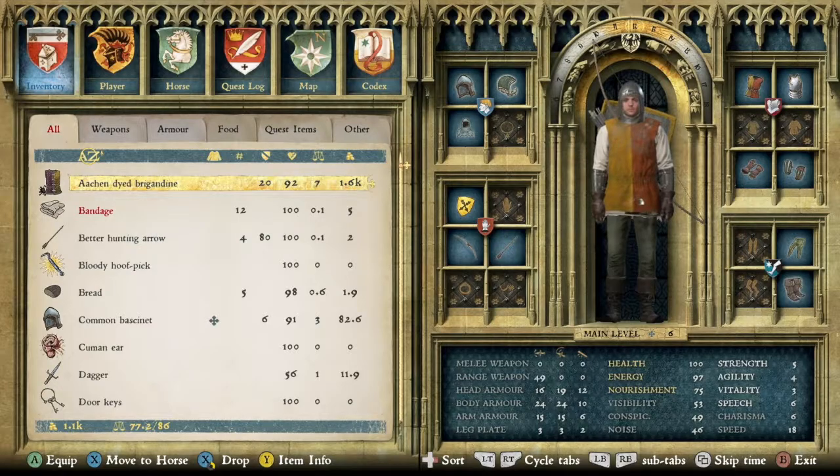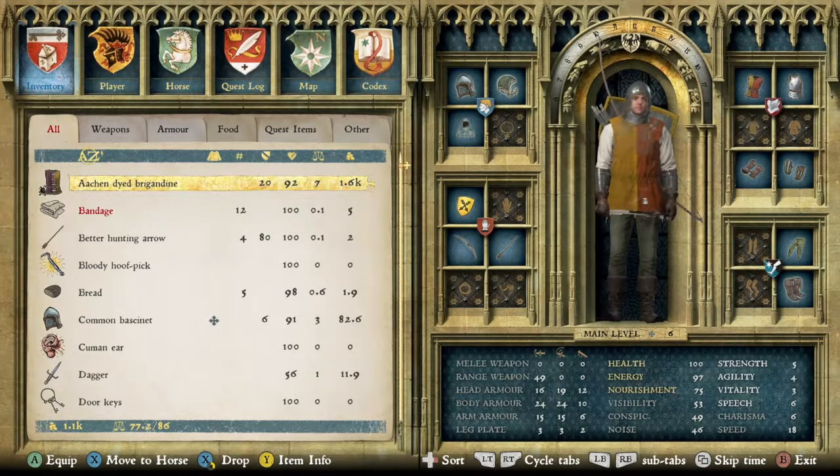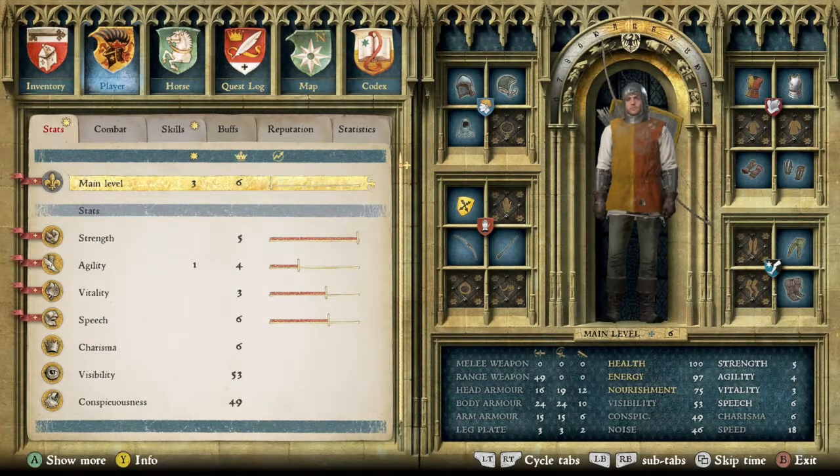Tim Stubmuffin back with Kingdom Come Deliverance. We had a slight glitch with my last video. We were training with Captain Bernard and all of a sudden everything froze. I was able to gain some skills and it looks like they all saved. My main level was 5 and now it's 6, and when I go to the player, I have 3 skill points.